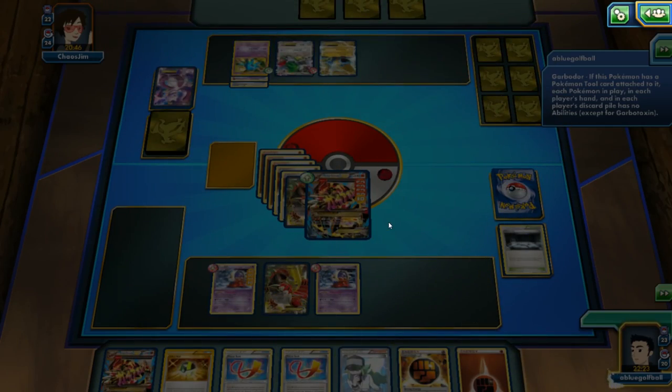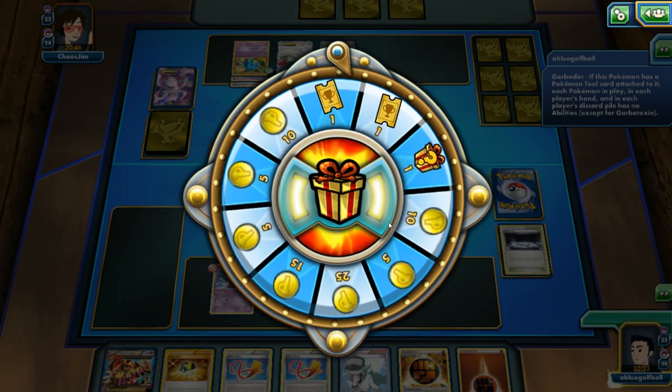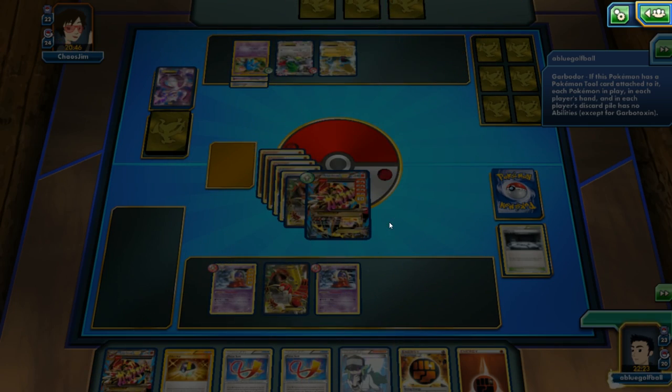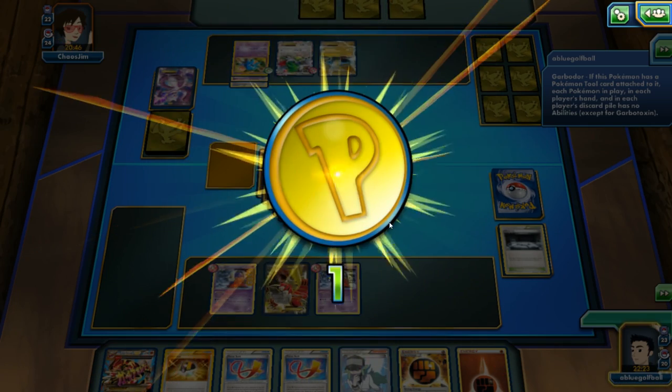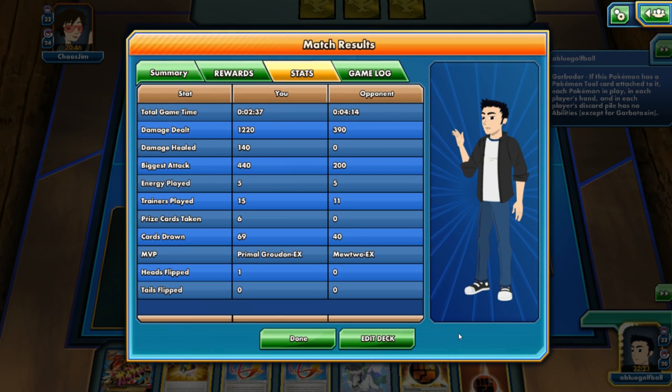A pretty convincing victory there by Primal Groudon — just a huge tank. The Super Potions really helped. Super Potion and Mega Turbo made for a huge combination. We were able to hit for 1,220 damage and still healed 140. Probably could have healed more if we had those Jynx available. My opponent's MVP was Mewtwo EX — able to put in 200 damage — but all that healing from Super Potions made a huge difference.